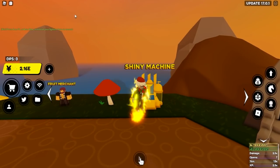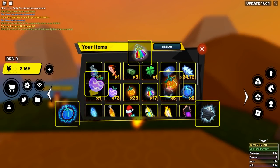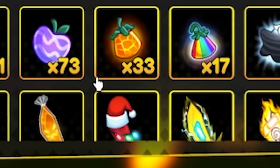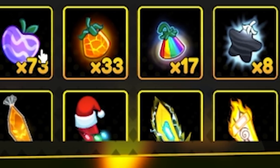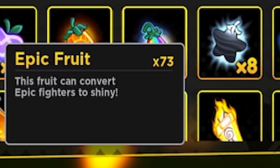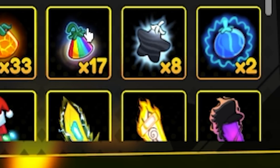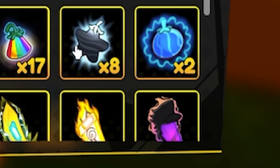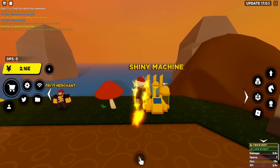The next question is: how do we get our hands on these fruit currencies? There are five different fruit currencies. First, we have the purple apple, which is the epic fruit. Next up we have the legendary fruit, mythical fruit, secret fruit, and divine fruit.